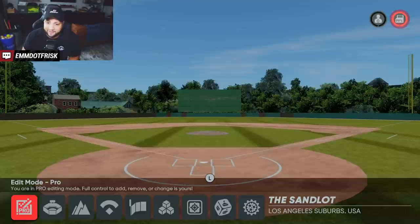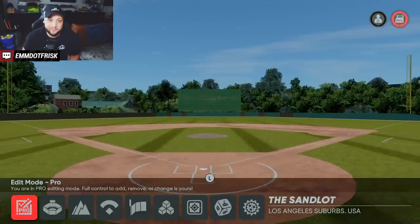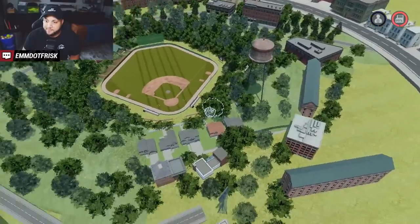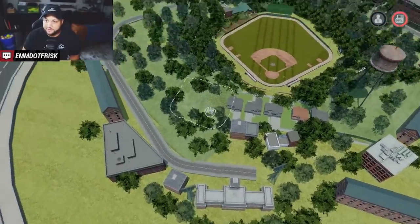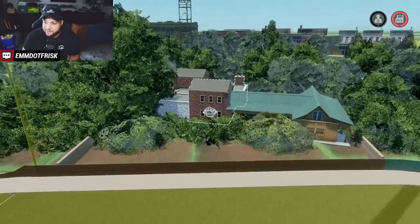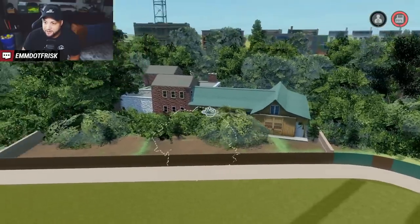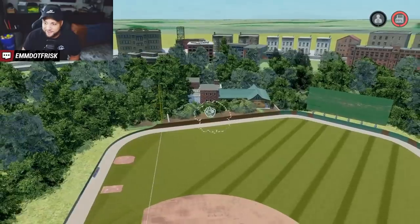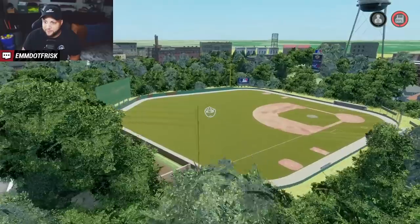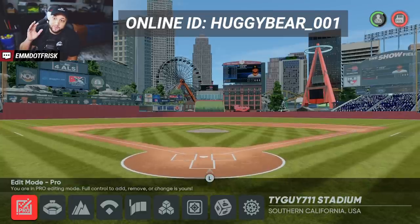Number eight is The Sandlot by Kasabe. Someone on Twitter asked if someone could make the Sandlot field, and Kasabe delivered. He made a legit little town, using lots of trees to box it in, a couple of houses to set the scene, and bushes along the left field fence — anything hit over that fence is property of the Beast. He did an incredible job. I'll be playing some Road to the Show games here — go check out The Sandlot by Kasabe in the vault.